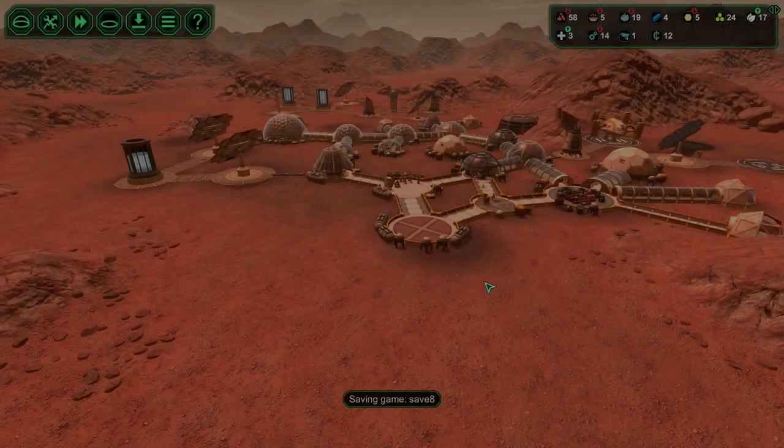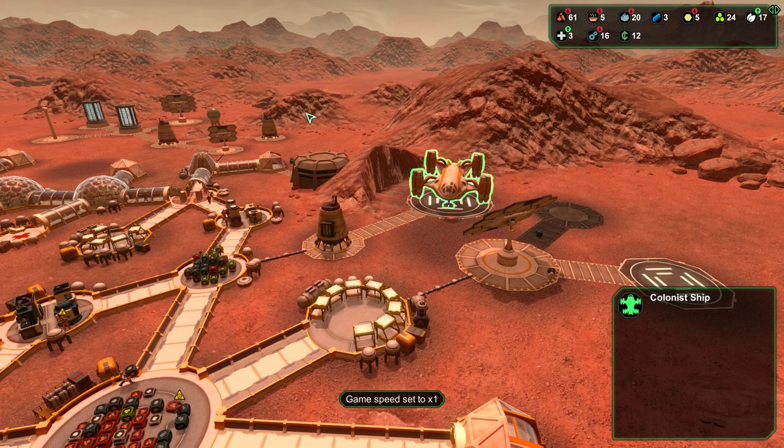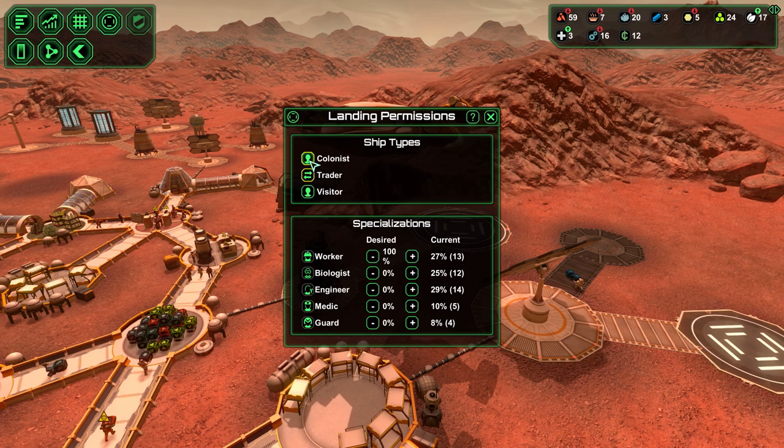Hello guys and welcome back. In the previous episode we started here and now we have more ships coming. We have delivered colonies now, so let's check out how many people I have left. 48 - so I don't want any more colonies, let's stop that from happening.